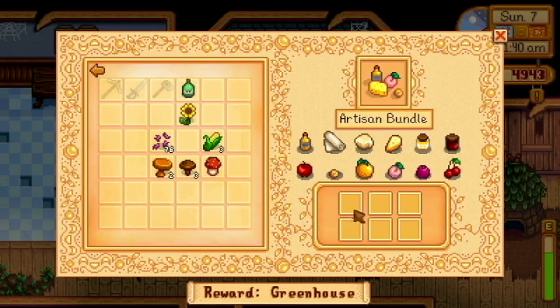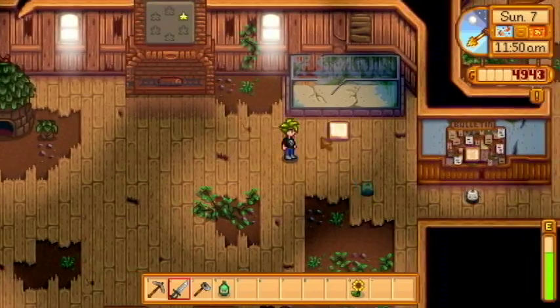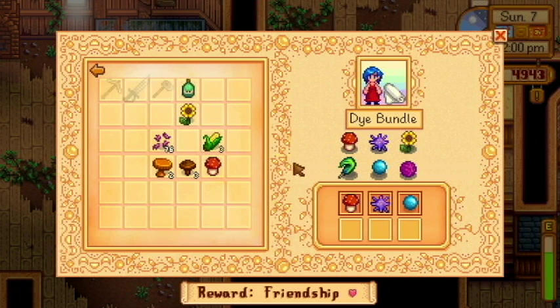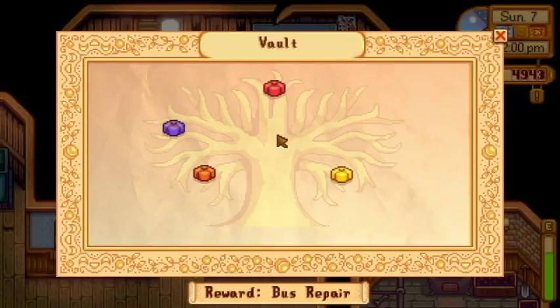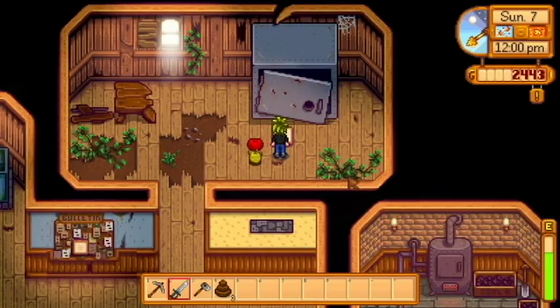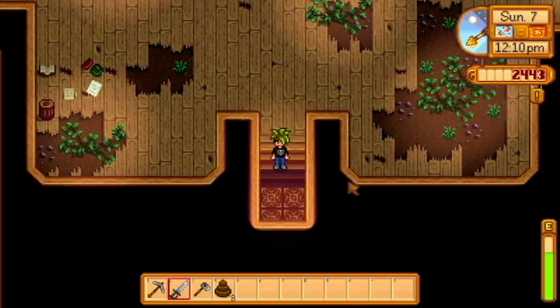Artisan bundle — I don't have any cheese or honey or jelly or truffle oil. Alright. Dye bundle gets that, and enchanter bundle gets that. I forgot to bring a frozen geode for the other one. I don't remember exactly what you get for doing this, but I'm gonna go ahead and do that. Oh, chocolate cake — why not? Alright, that's about it of what I'm going to do for that until winter.